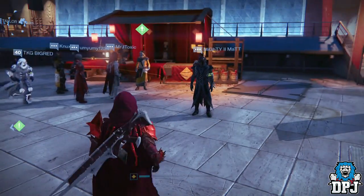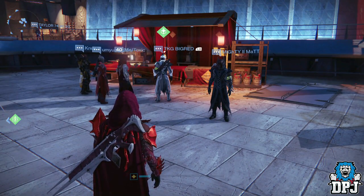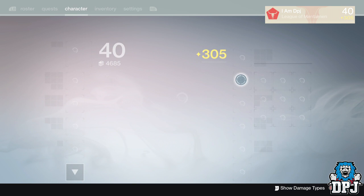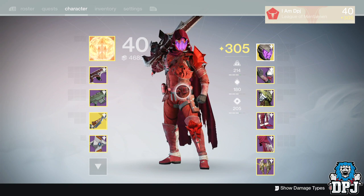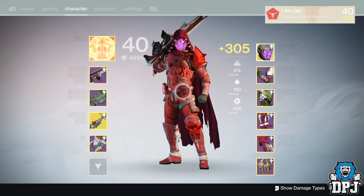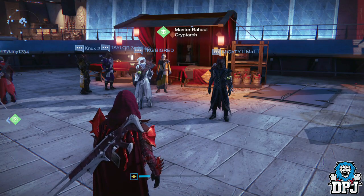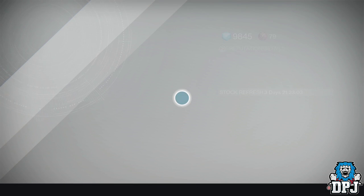I'm going to open them all, but I'm not in search for any specific exotic armor piece — I want this for light. I want a 310 light piece so I can upgrade my raid armor. As you can see, my raid gauntlets on my hunter are 300, same on my titan — I think they're 303 or 304 — and on my warlock I believe they're about 301 or 302. So if I can get at least one or two, maybe three out of these five that offer 310 light, that would be absolutely incredible.